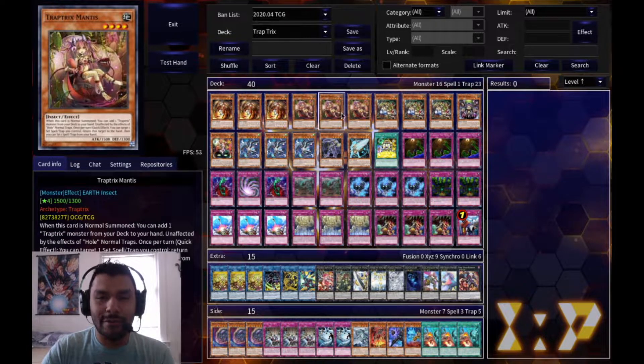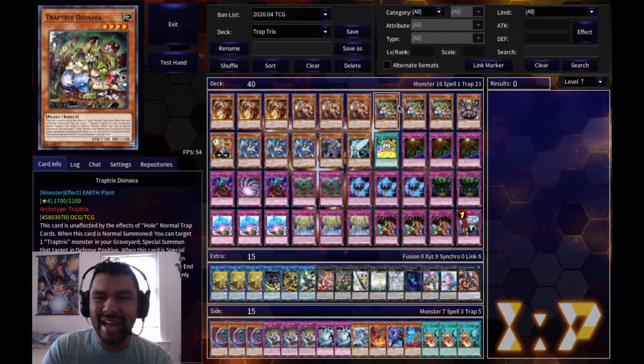For the next monster I have three Mantis. When she's normal summoned she lets you add any Traptrix monster from the deck to your hand, and she also has a quick effect to bounce any set trap or spell from your field back to your hand. She goes along well with Dianea.